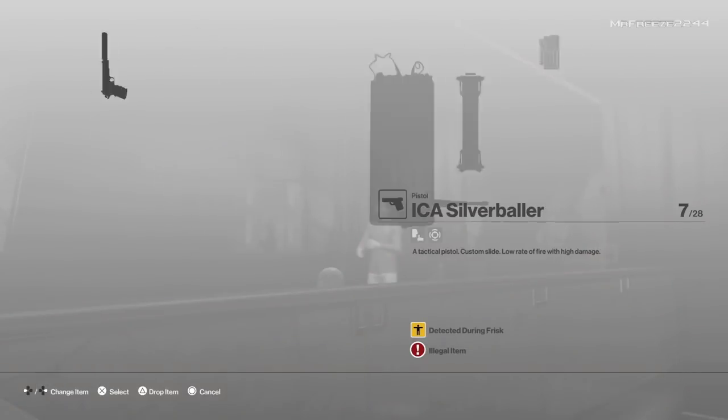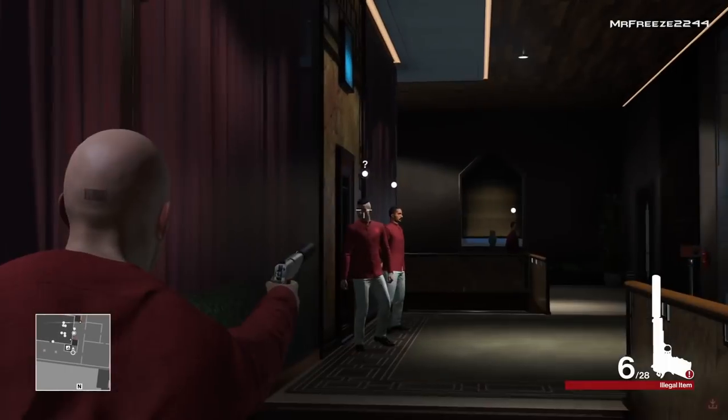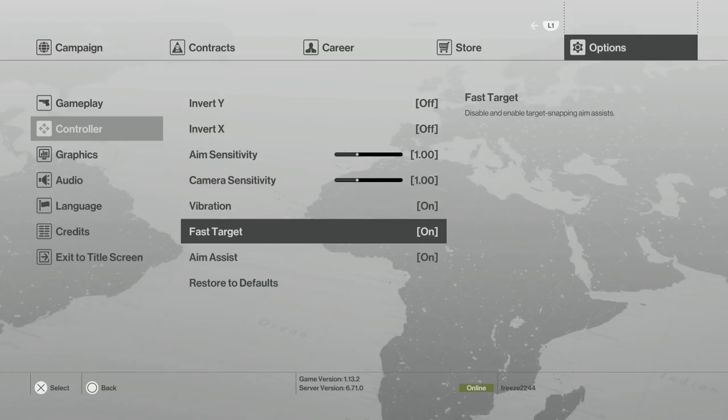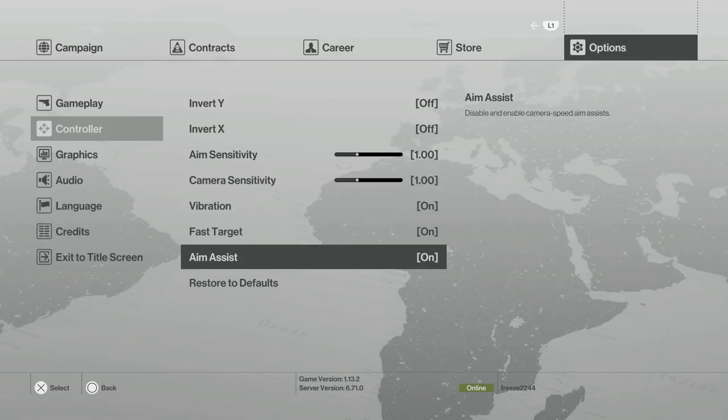When you come upstairs, crouch behind this little bit here and shoot this guard in the head, that guard in the head, that guard in the head, and that guard in the head. I want to quickly address how fast I took out those headshots. You need to activate Fast Target in your options menu under controller settings, and you need to activate aim assist as well. Roughly aim in the direction of their head and as soon as you aim, shoot — aim, shoot, aim, shoot. That's how you snap onto targets really quickly to get headshots.